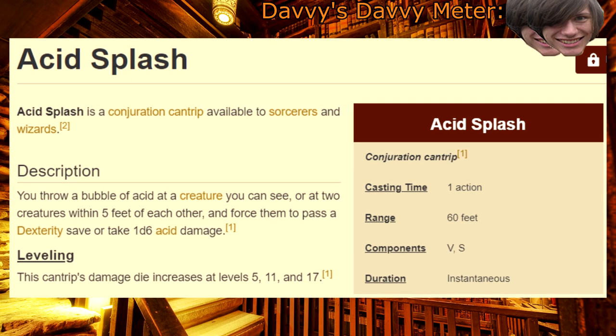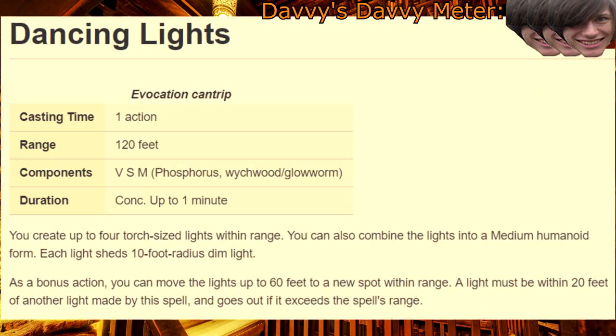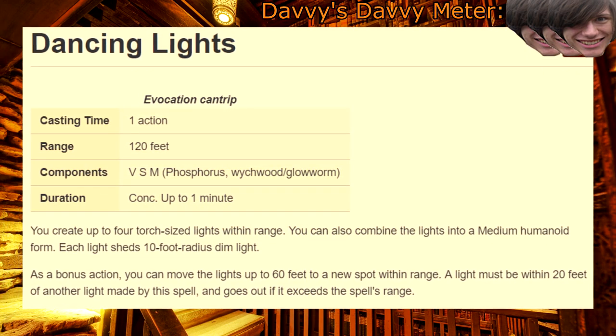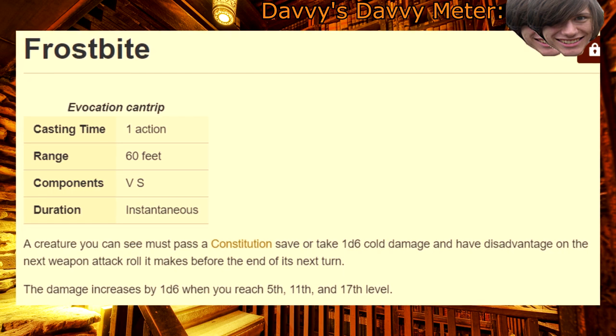Acid Splash — dishing out 2d6 damage is great when it's set up right. Create Bonfire — very annoying area denial. Please do not use real bonfires this way. Dancing Lights — you don't need these when you can just have a torch, but I mean, what's the point of magic if you can't have a little flexing? Firebolt — the go-to damaging cantrip. Frostbite — really good when people can only attack once, less good when they realize that they have two hands.